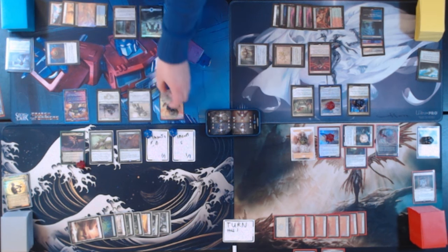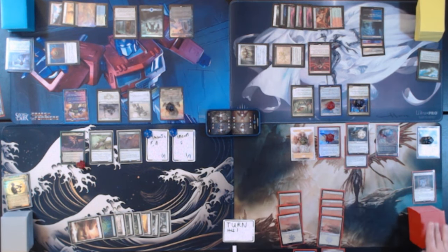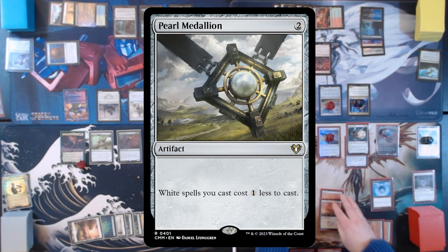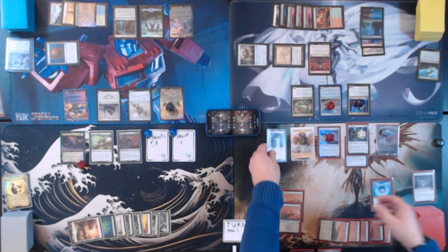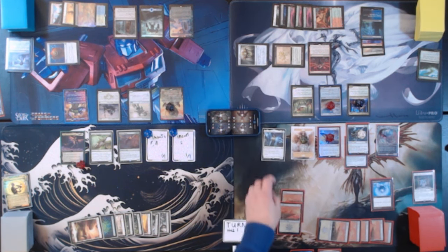Move to that end step now — we will bolster again. I actually remembered the bolster this time. Untap over here. Upkeep, draw. Tap two to play a Pearl Medallion — white spells cost one less to cast. Then Commander Tax and one to recast Giada. Another Angel enters, so I'm going to gain two life. That's all the triggers.